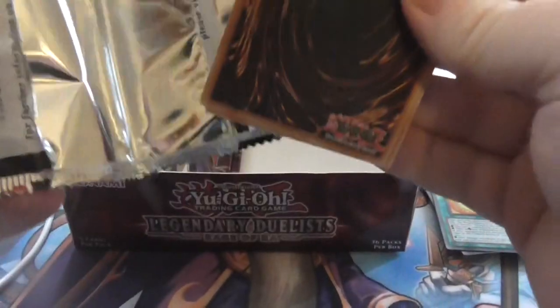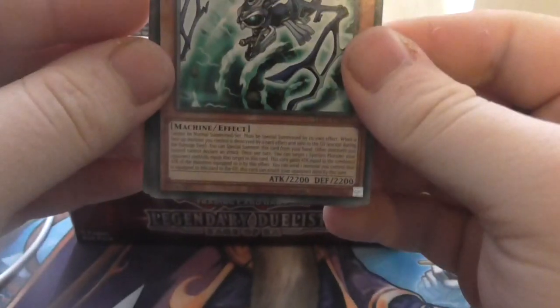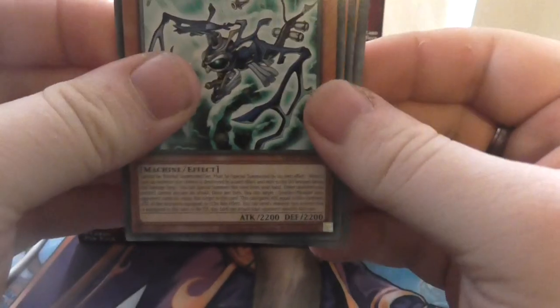Oh — Blaze Cannon! Cool, another ultra rare! Bizarre — Blaze Cannon, nice. It's Ra but it's a spell card version called Blaze Cannon. Very good mate, very good. The rare is Chancy once again — nice. We got a few foils now, not bad. Hopefully we get the Ghost Rare — if not we'll just get another box one day.